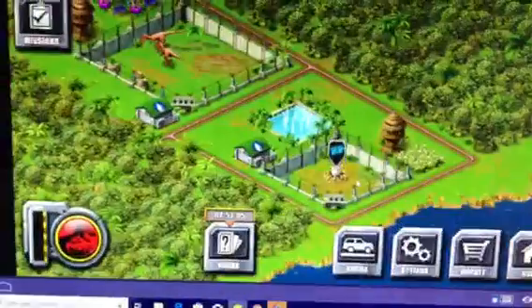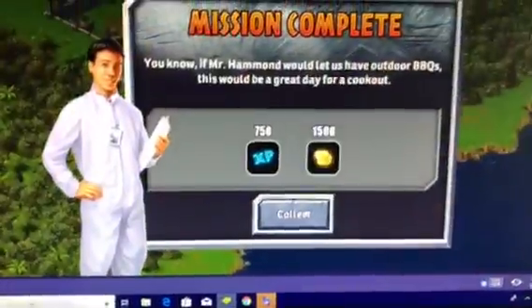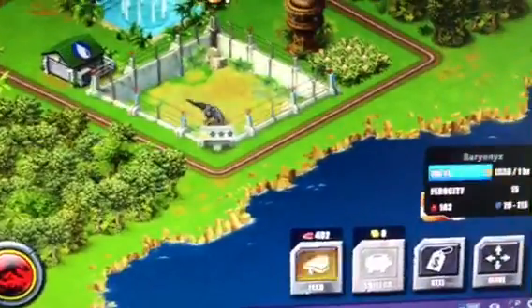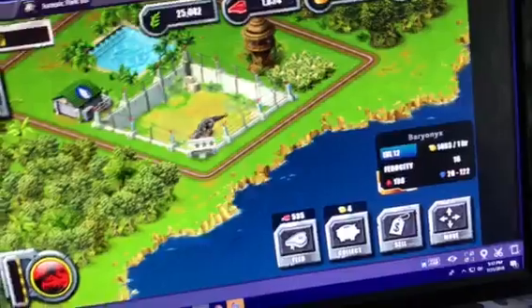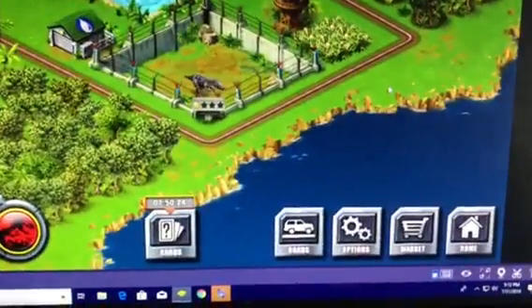I think it's time to hatch. Whoa! I didn't even get to see how tiny it was. Look at how tiny he is. Wow. I guess that shall be our first dinosaur. And if you guys have seen the new Alangasaurus videos, check out — that Baryonyx needs to eat. Well, I guess I'll see you guys soon. Bye.